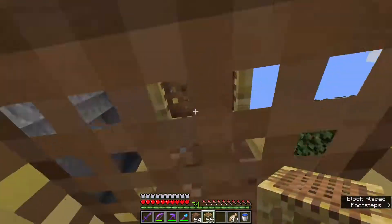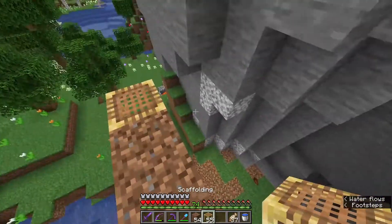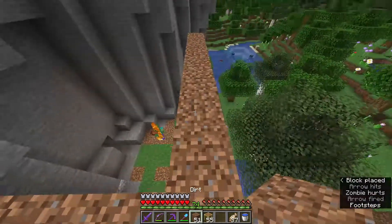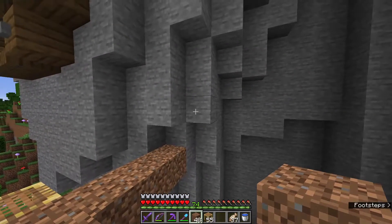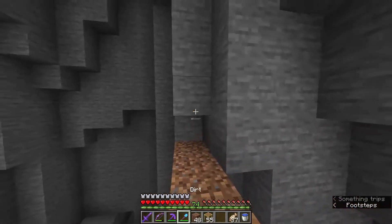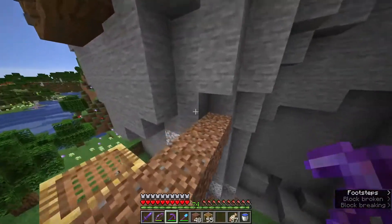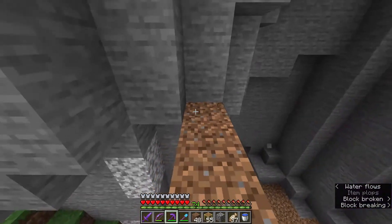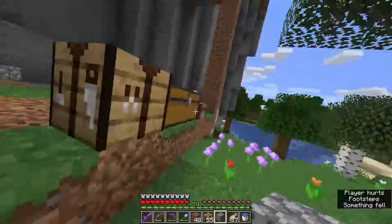I'm so bad at this terraforming stuff. Let's build up here and look what it looks like from up here. Is there really another zombie in there? They can just pathfind their way to you - guessing that's what's going on. If we build out here, this is where it's going to meet, but we're also going to want some extra space on the sides.